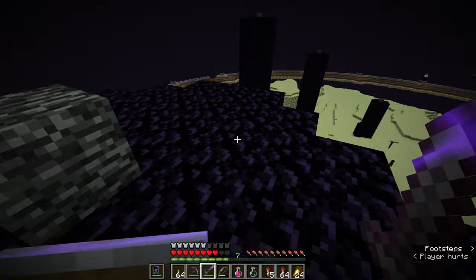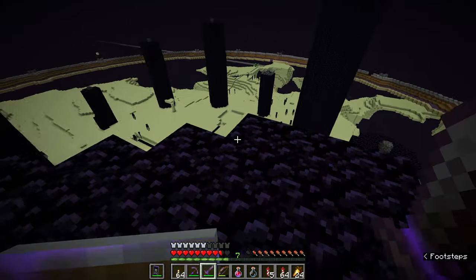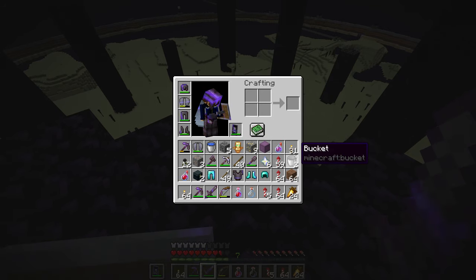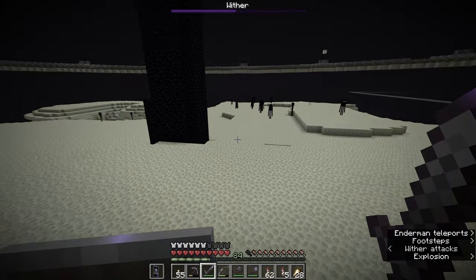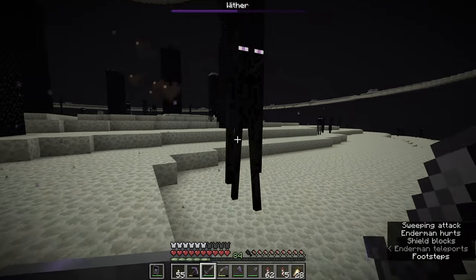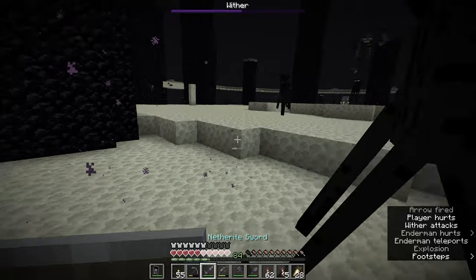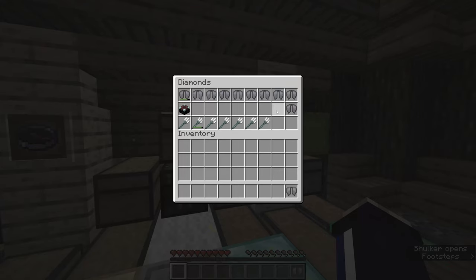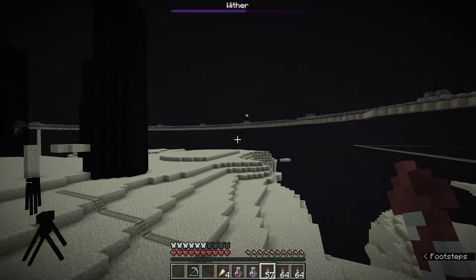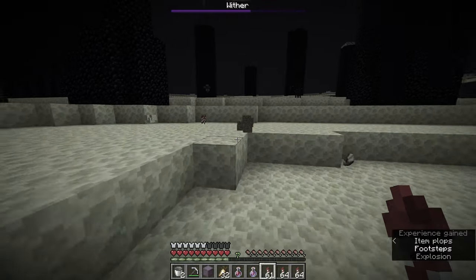We killed the wither in mid-air above the ender dragon's arena. That whole fight was about 20 minutes long, and nether star number six is ours. The eagle-eyed viewers among you will notice that I did die at one point during that fight, although thankfully not to the wither - it was actually an enderman that killed me as I landed. I think I'd just been looking around the arena too much and made eye contact with a couple of endermen, and for whatever reason I just wasn't on my game - I was too worried about the wither and the dragon flying around, and the enderman absolutely slaughtered me. But luckily I was able to get some stuff back together, had plenty of backup gear back at Founders Forge, and was able to recover all of my equipment. A few levels lost, a little bit of dignity unfortunately lost as well, but still managed to get myself back in the fight and ultimately dispatch the wither.